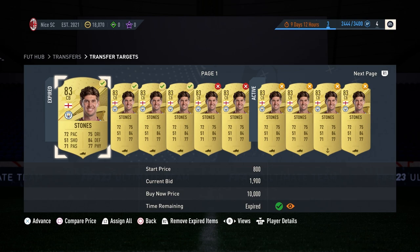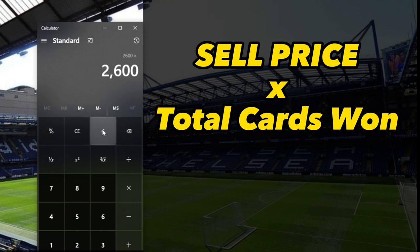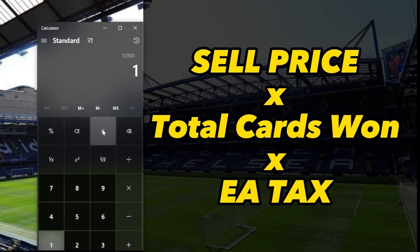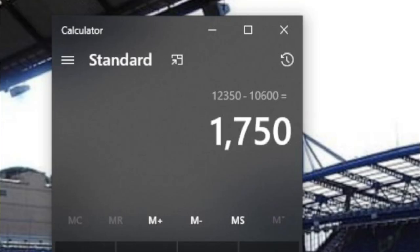The initial win was about 5 out of 10. If you calculate all five of those winning cards: 2,600 is our sell price times 5, giving us 13,000, times 0.95 for the EA tax, giving us total revenue of 10,600 coins. The summation of all the cards we ended up buying gives us a profit of 1,750 coins. The hardest part is buying right.